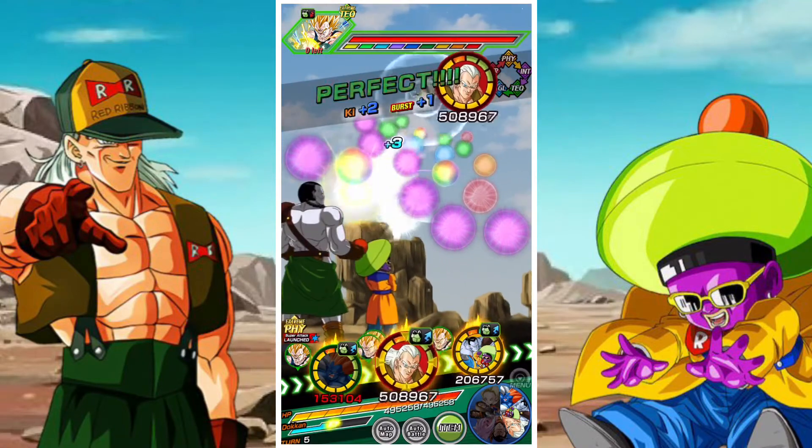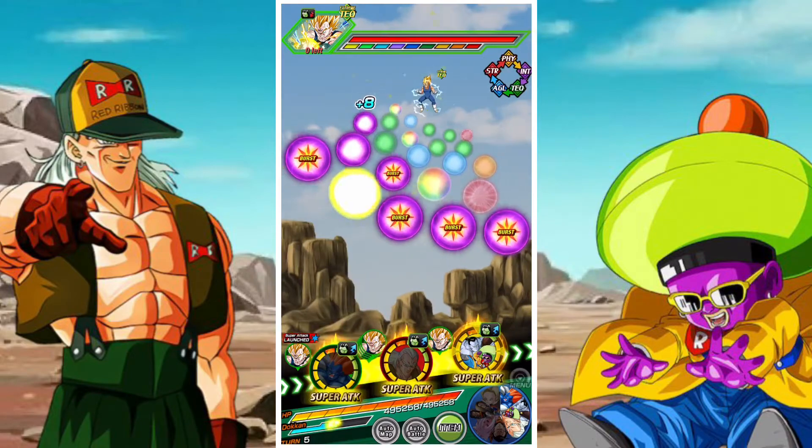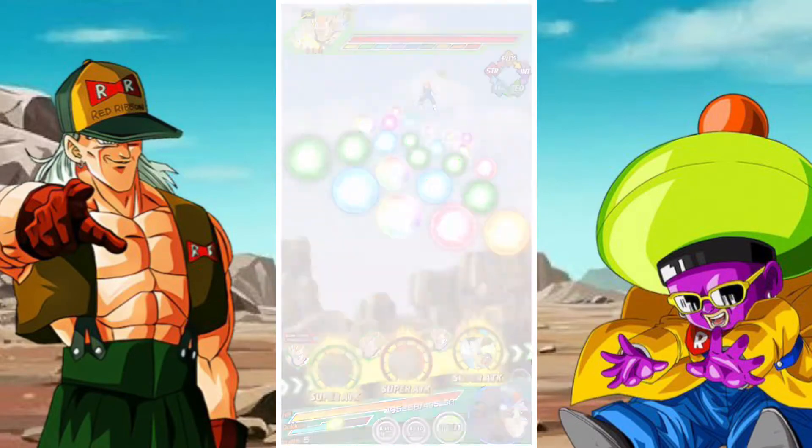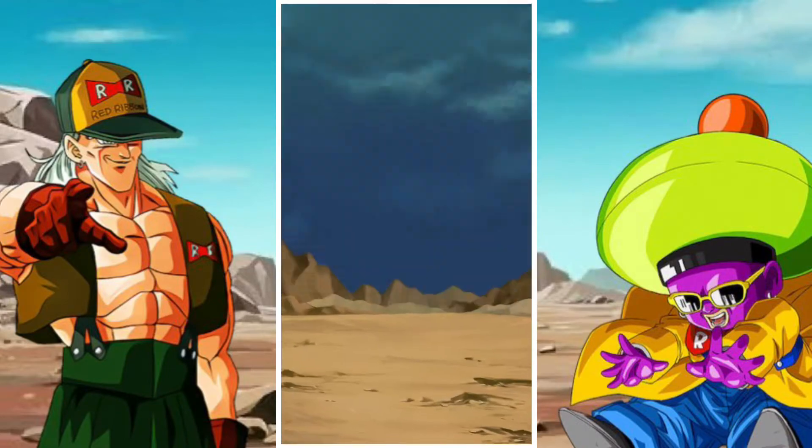That's a really, really nice buff overall — it makes them a really strong pairing. They share five links, not six, but five links, which is really, really good. It's a nice level of linking and they share a lot of their major links: Android Assault, Tough as Nails, Big Bad Bosses — which is a big defensive amount of links.